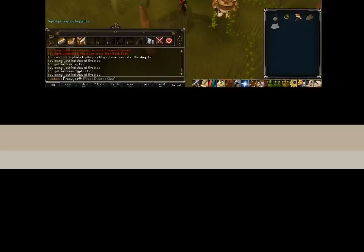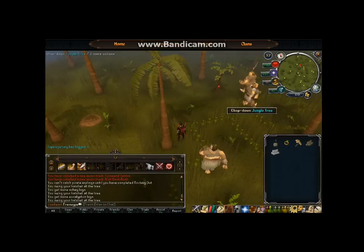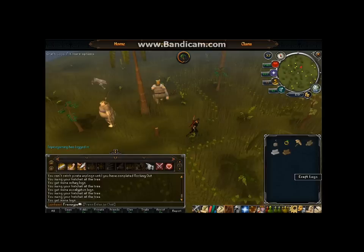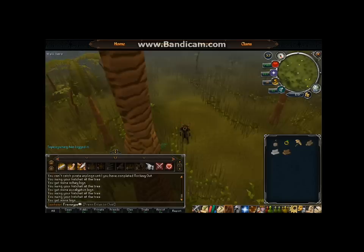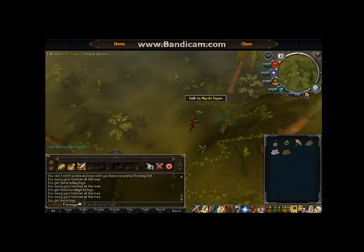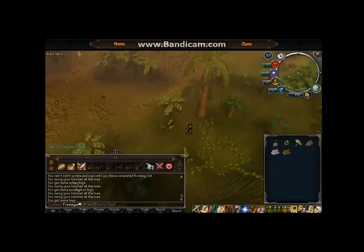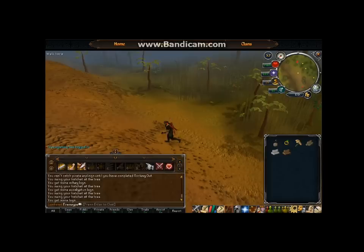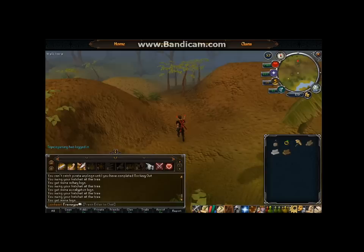The next skill is Hunter. Unfortunately the profit from hunter is minimal in most cases. However, there is still a fairly decent profit available. Teleport to the Mobilizing Armies using your ring of dueling and run a little bit north and a good bit east — you'll find the red chinchompas. As usual, lay out your box traps and catch red chinchompas. It requires a fairly high Hunter level — I wouldn't even recommend doing it until at least level 80 when you can lay out four traps at once. Using four traps, according to a friend, you can make around 600k gold per hour.